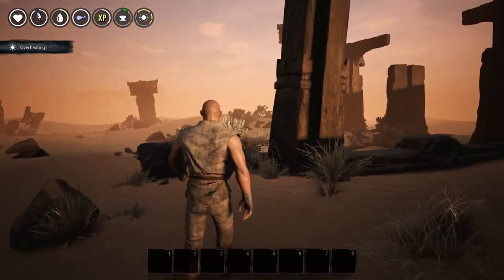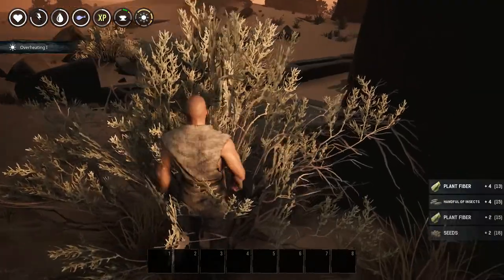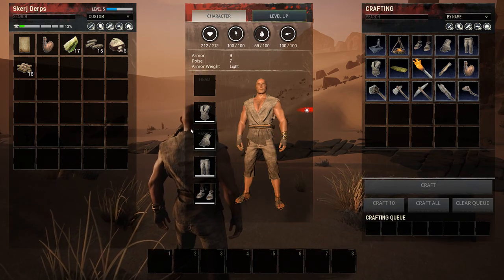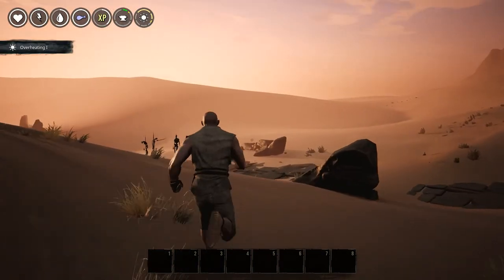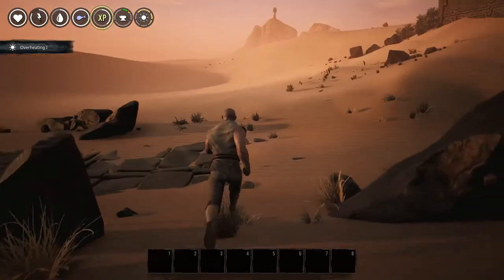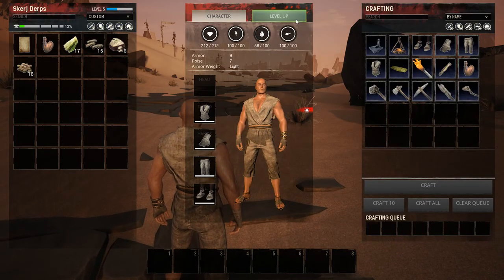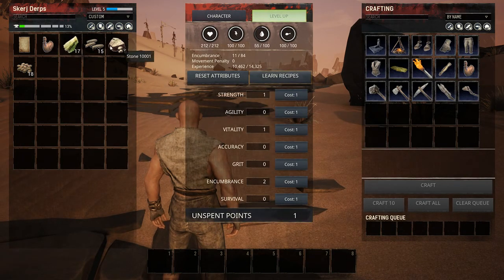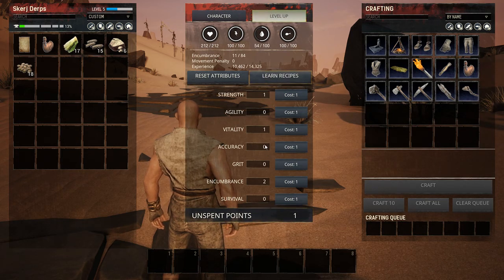So unfortunately this build has a couple of problems with it. One of which is that if you choose Ymir, the new god, you don't actually unlock his temple. So I did some admin magic and made sure that I unlocked his temple for me. It's 50 feat points if you try to do it legitimately, otherwise you just have to wait for the devs to fix it.